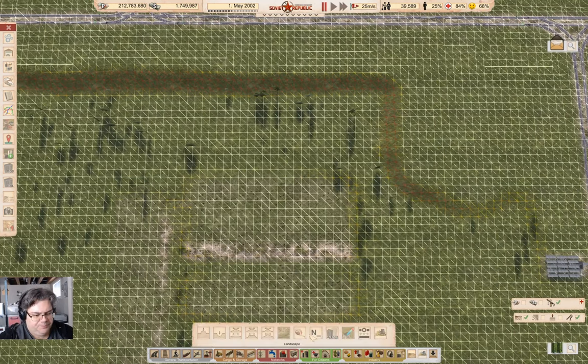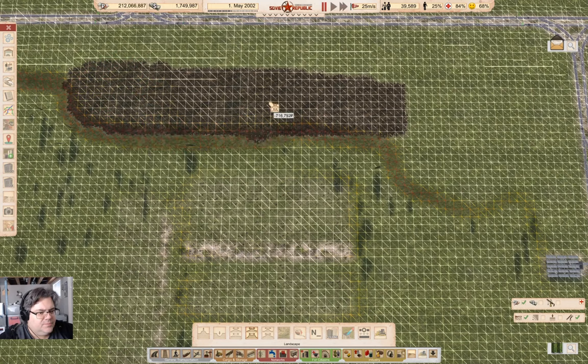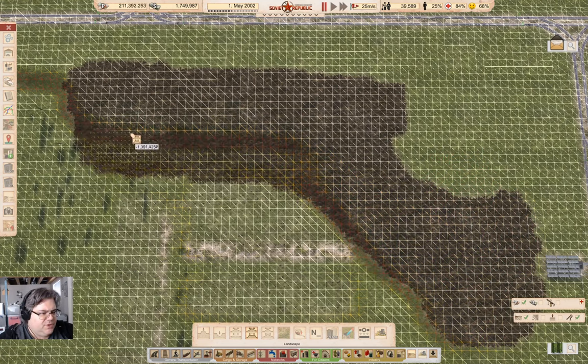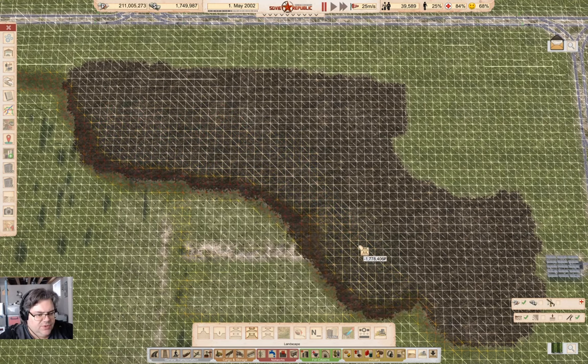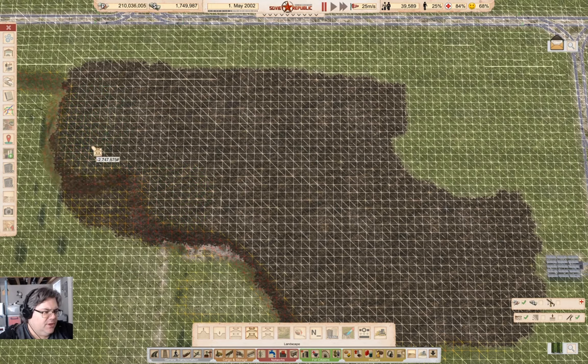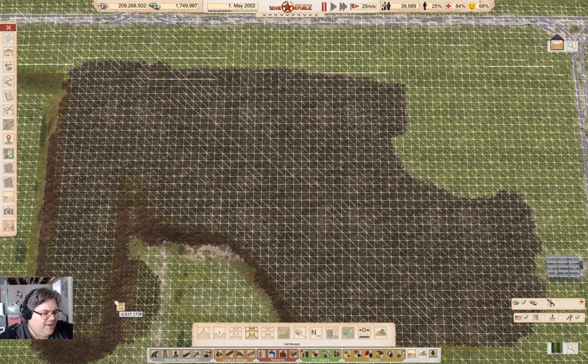This is going to cost lots of rubles. So leveling it out means that we won't have any issues with the connectors between the buildings or placing buildings. That's the point here. With a couple hundred million rubles coming in, I can afford to do a heavy amount of terrain editing here.